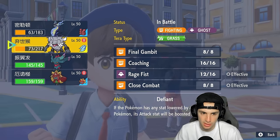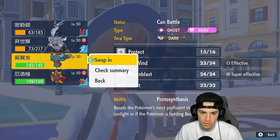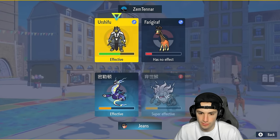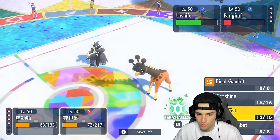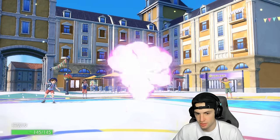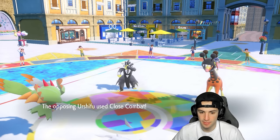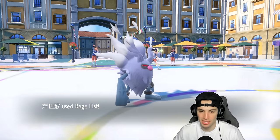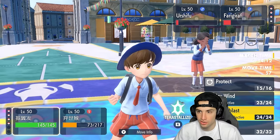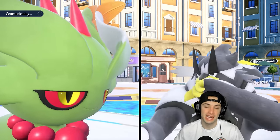Urshifu has to be Choice-locked. I'm going to swap Flutter Mane in thinking he'll go for Close Combat again. Swapping Miraidon out — Urshifu is Choice Scarf outspeeding, and he already cancelled Trick Room. Flutter Mane comes in, Frigibar uses Protect, Close Combat flies — doesn't affect Flutter Mane. He's Choice-locked into Close Combat. Now I know his plan: I'll send Rage Fist that way and he can't touch me. Frigibar protects again, Choice confirmed — Rage Fist finishes Urshifu off.